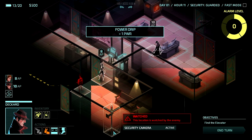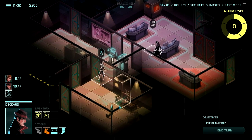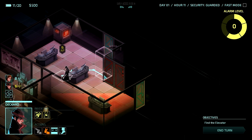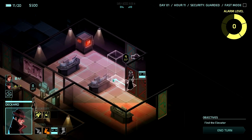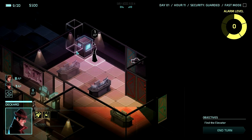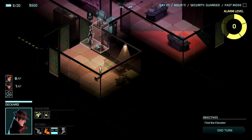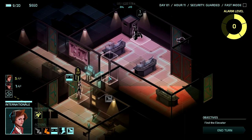Now we got the security camera here, which I should be able to hack. Very nice. There must be one over here too that I can't see right now. Let me have him come over here. We'll hack this safe and have him come up and take the contents. $150. Very good.